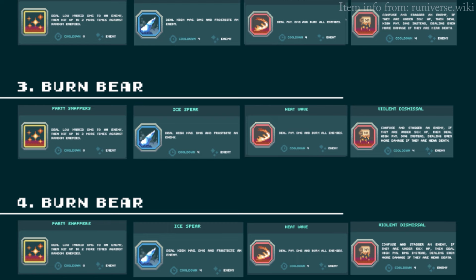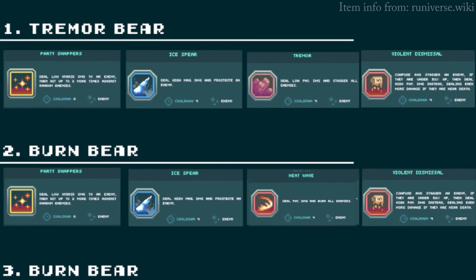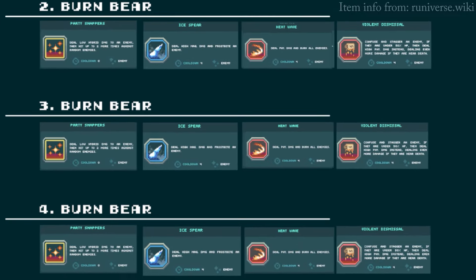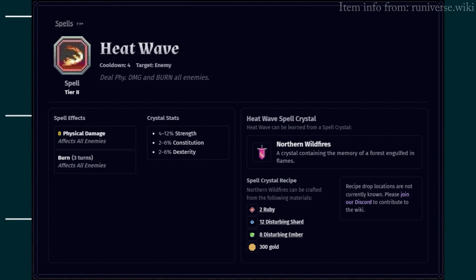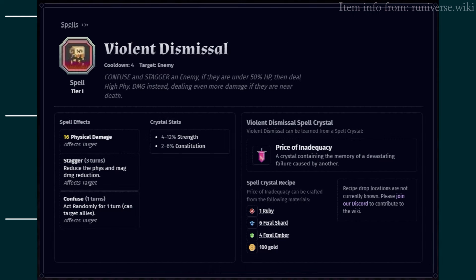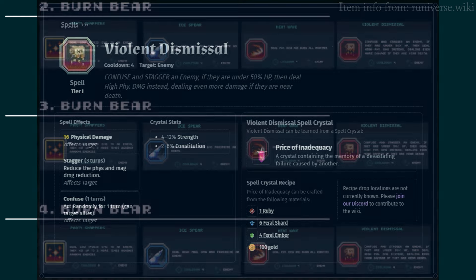The third spell slot is Heat Wave and Tremor. Only one player uses the Tremor, which does stagger to all enemies — stagger means they are more vulnerable to damage, and it also deals physical damage. The three other players use the Heat Wave, which deals a great amount of physical damage to all minions. The last spell slot is our finisher, Violent Dismissal. It's very important to know that you never use Violent Dismissal when the bear is at full health or above 50% HP. The moment you see his HP bar go from green to another color, every player clicks Violent Dismissal, and the bear gets killed immediately.